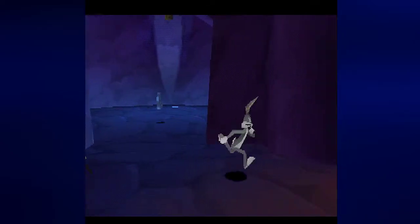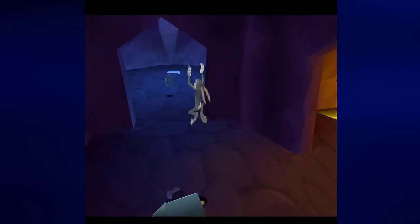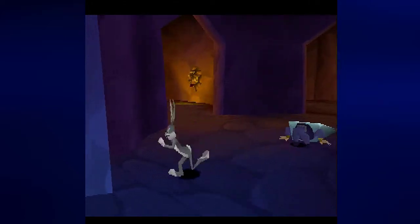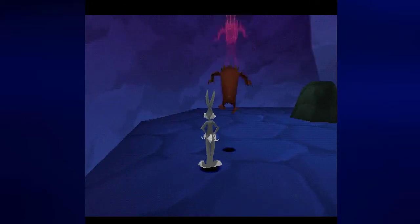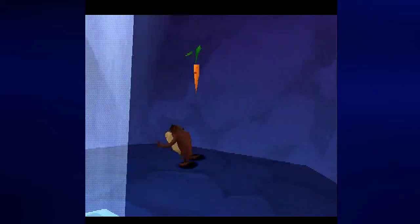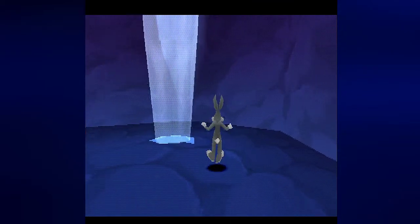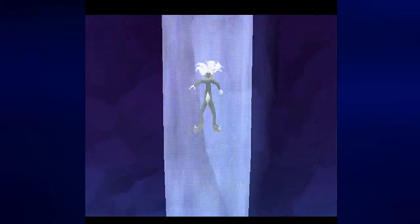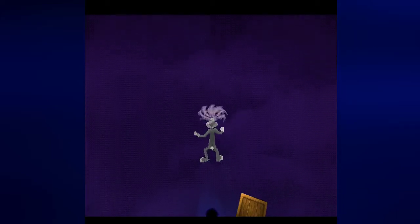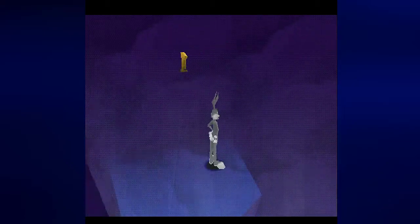The rock obstructs something - it obviously does. Let's call Taz because we can call him over here. There's an air stream! While we can't jump high, we can use Bugs's ear copter by jumping into the air and holding circle to slowly make our way up the air stream.